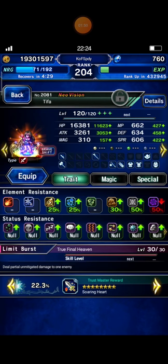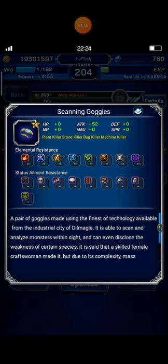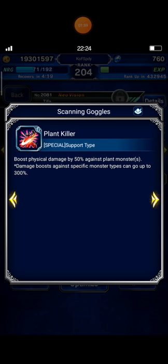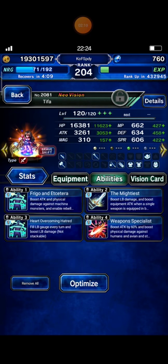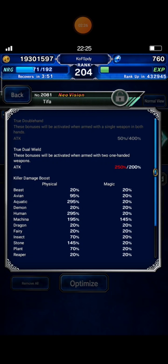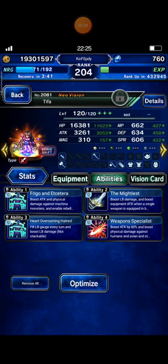And I bring Tifa. This is her best shift mode build, with Scanning Google STMR from Eileen that can boost damage against Machina type. And then Grand Star from Chamber of Arms trial, Frigo, and so on. Weapon Specialist — STMR from White Rose Varian. This is her details: Human Killer 295%, Machina Killer 195%, and with LB Damage 200%.